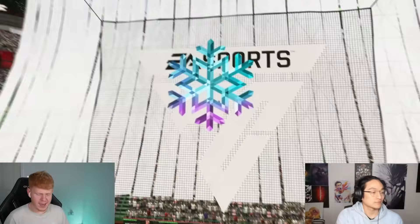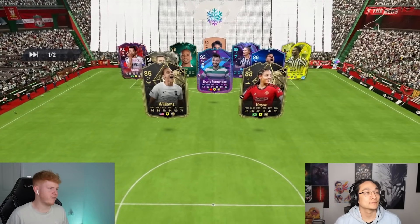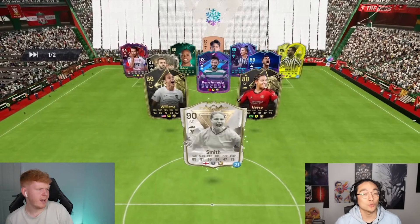You saved yourself a goalkeeper — he was on my whiteboard. My whiteboard had: Kasunu, Varan, Shaw, Bremer, Edemil, Atal, and Neymar. All right, ladies and gentlemen — those are the teams! Let us know in the comments who you think built the better one, and let's dive in. A lot of you have been giving me serious smoke in the comments for not winning any games — it's been a couple of games!